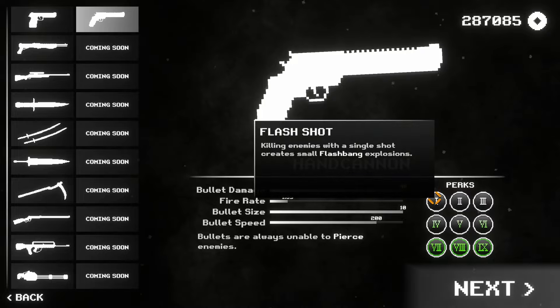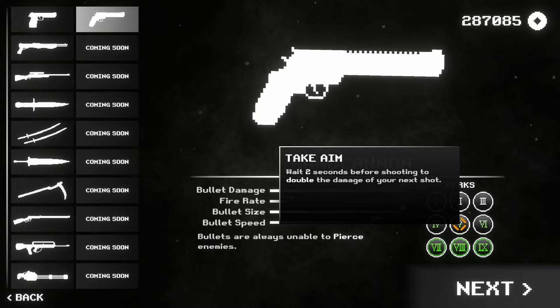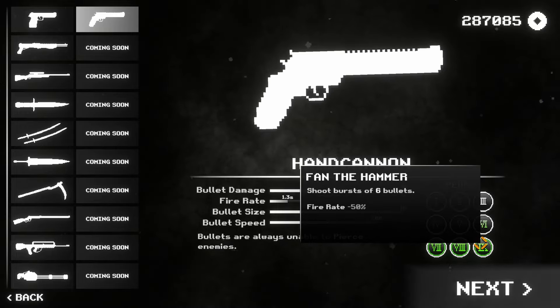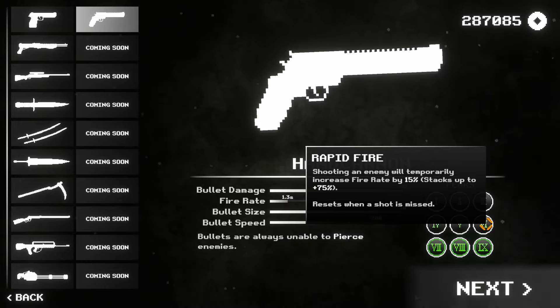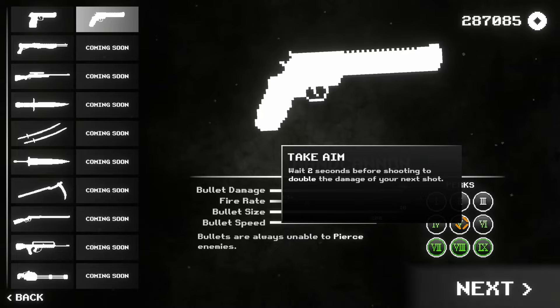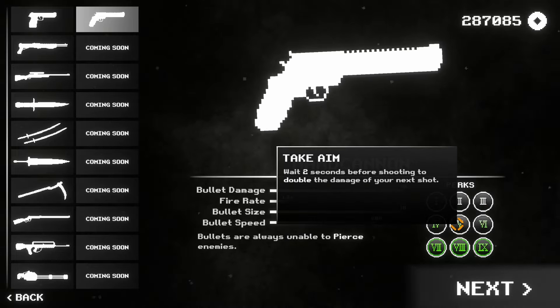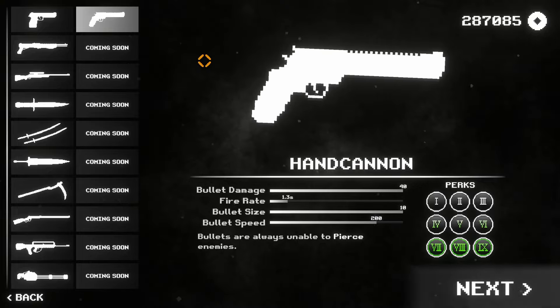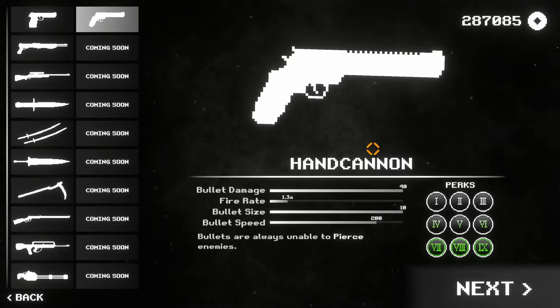The ricochets — go crazy with the ricochets. It's interesting. I wonder how you would do this one here with just not shooting — wait two seconds before shooting to double the damage of your next shot. It doesn't seem like it would be great, especially when things start going crazy. You don't want to be waiting two seconds.